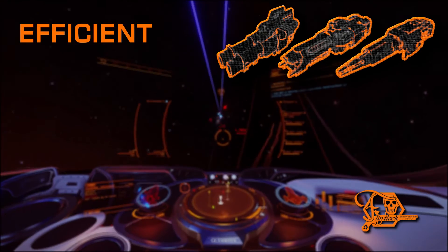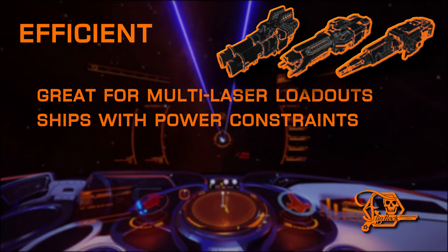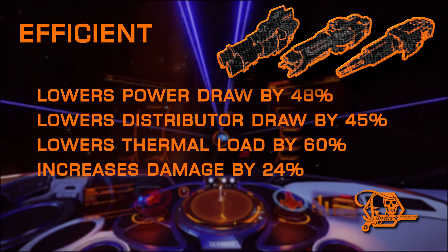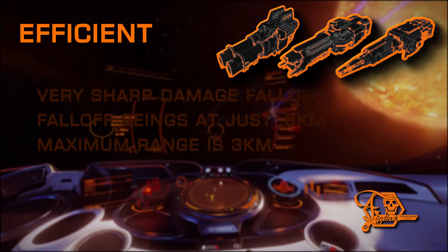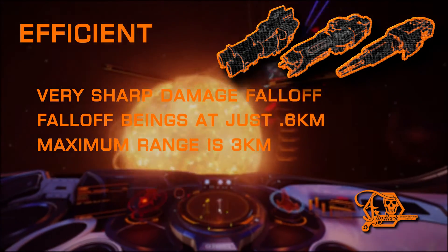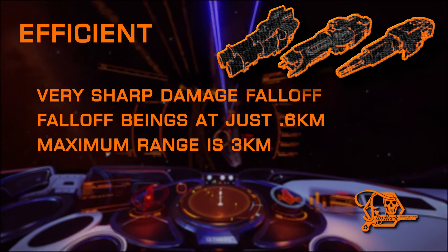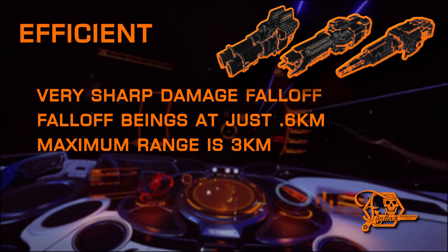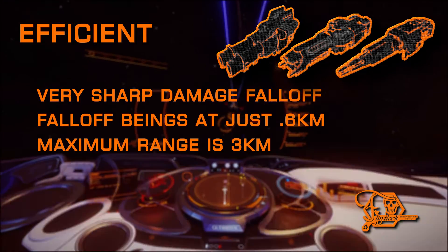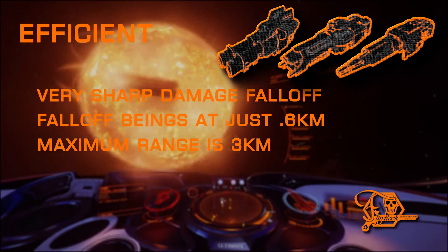One of the first choices commanders are drawn to when they begin engineering their lasers is the efficient mod. Efficient has no negative drawbacks, so it's a great all-around choice, especially when running multiple lasers on the same build or when you're tied on power. It lowers power draw, distributor draw, and thermal load while increasing damage output. One downside not always apparent up front is that it retains the drastic damage falloff that plagues all lasers — falloff begins at merely 0.6 kilometers, so even though you can connect at up to 3 kilometers, you're only doing a small fraction of potential damage beyond that range.